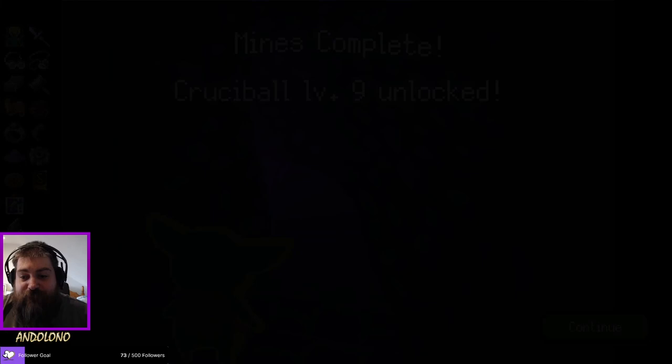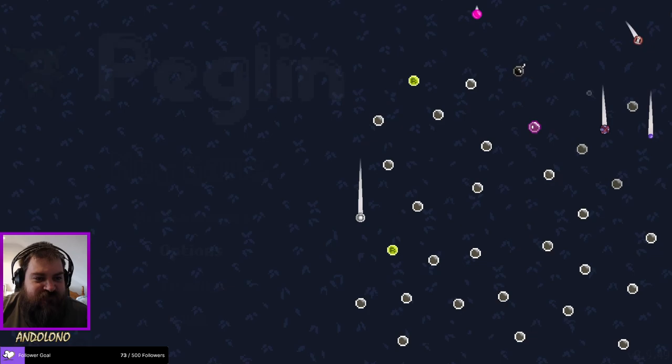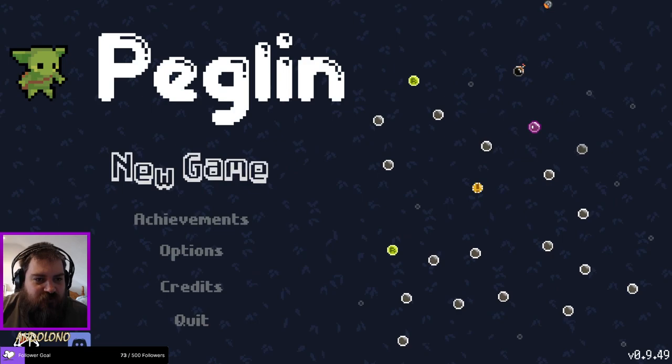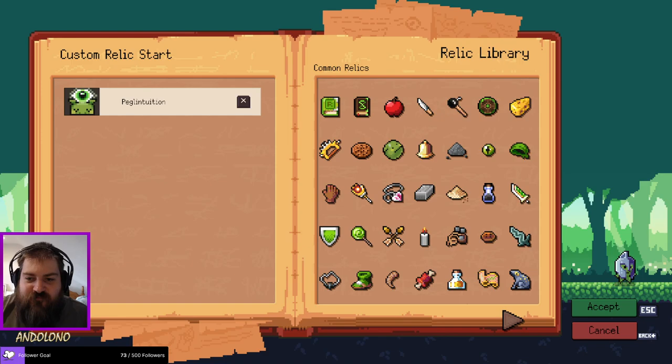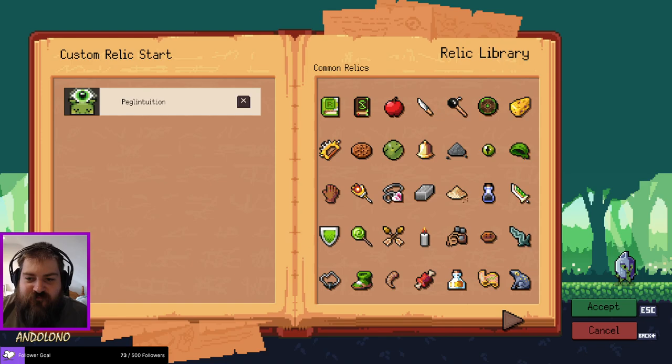I'm going to take it — I know it was only Crucible 8 and Crucible 9, but we built a very solid run. Apparently I have seen that relic before because I didn't get an achievement for it — I have no memory of it whatsoever. I must have played with it very early on. Very good relic is my opinion on it. Anyway, thanks a lot for watching YouTube — if you enjoyed this, why not leave a like and subscribe. Everyone helps me out — I'll see you again next time. Bye!